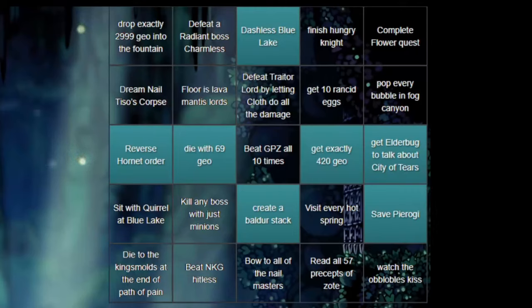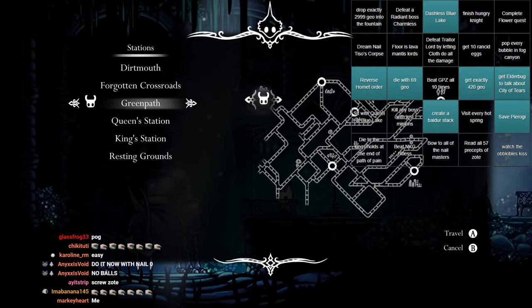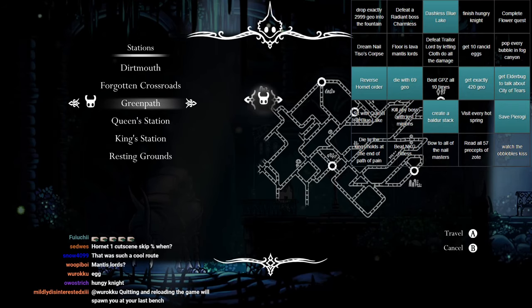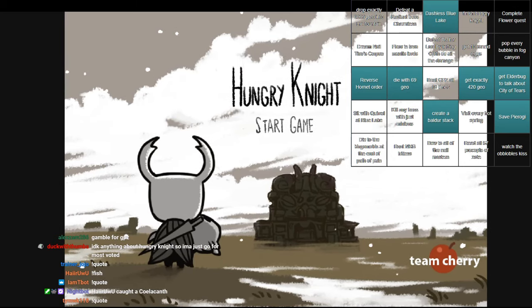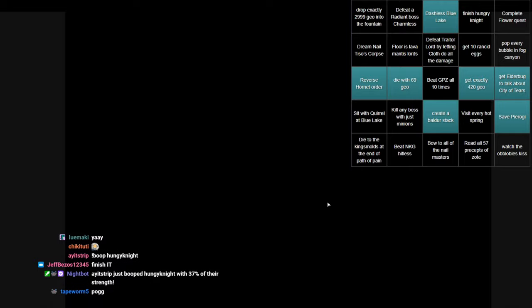We could get a bingo line if we just beat GPZ all 10 times. Yeah, I'm not doing that yet. I know what we should work towards — we should do: closing the game and playing Hungry Knight! Alright, this was a bingo square. I have to beat Hungry Knight. Luckily, I'm like a legend at this game and it'll take like two seconds.